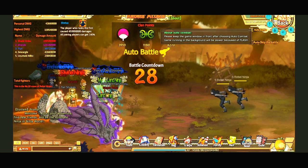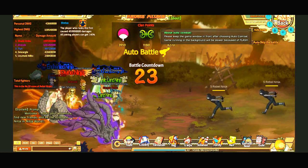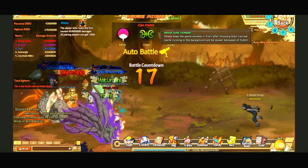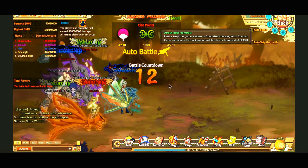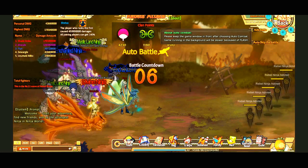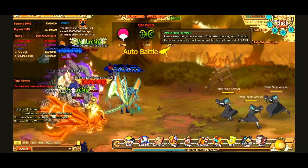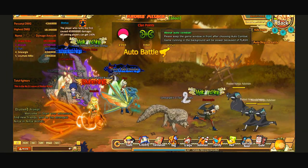This is one of the three or four events in this game. It's called Rebels Attack, and I think it is one of the most useful ones because you get many things off of it. Basically, you just kill these Rebels, you collect that damage, and the damage decides your ranking. Higher damage gets you a higher ranking, and higher ranking gets you better rewards — so you keep killing, you keep earning.